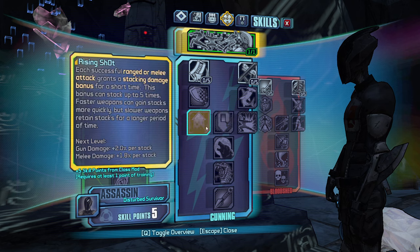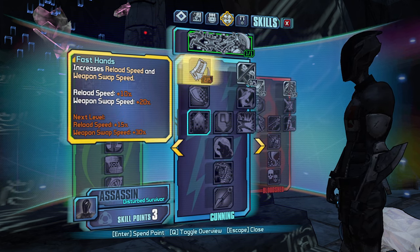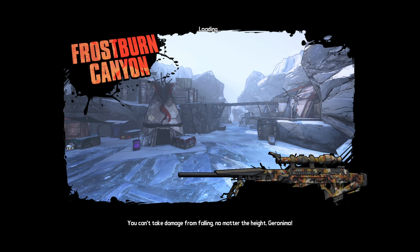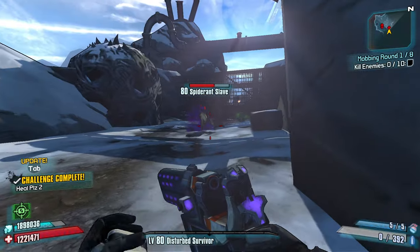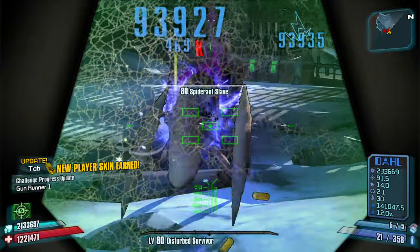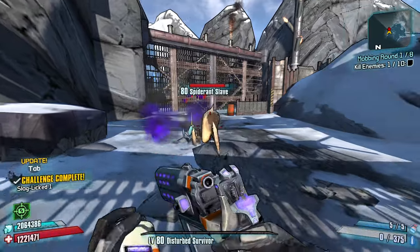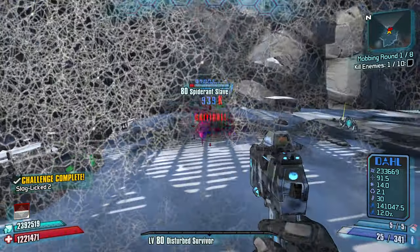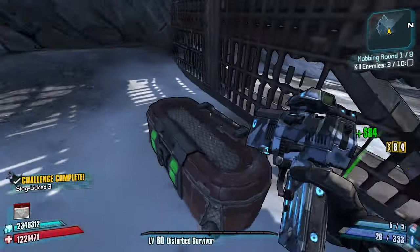For my first five points I'm kind of struggling because I want to take critical hit damage, but I also want to take reload speed and weapon swap speed. This will allow me to slag and swap. Slag, come on — swap. Okay, one down. There we go — and swap. Very nice.